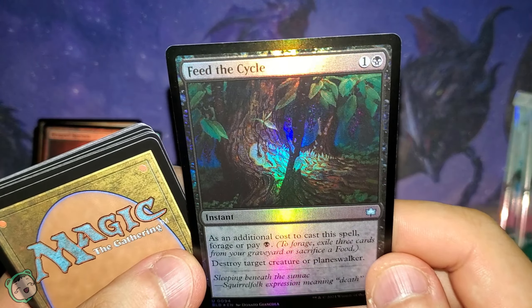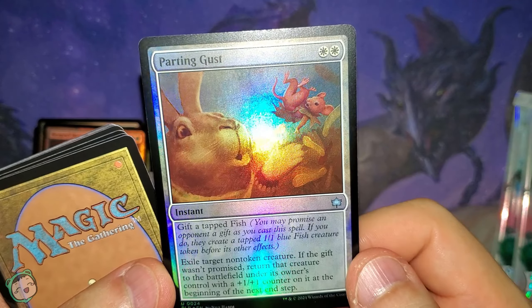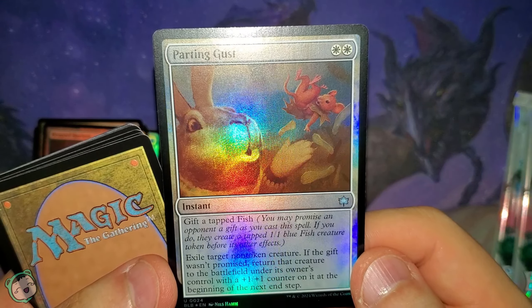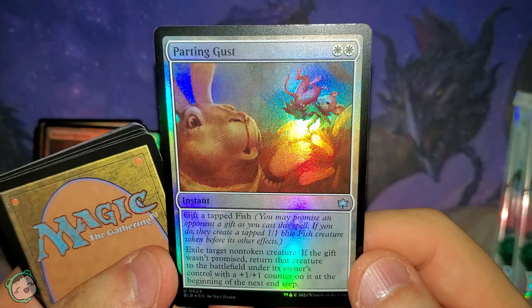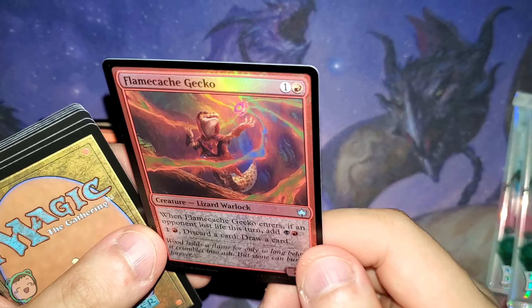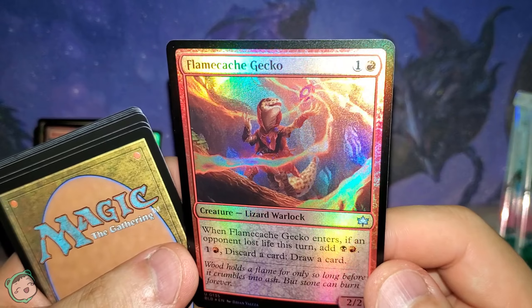Uncommons: Feed the Cycle for one black — that actually looks nice as a foil. As an additional cost of this spell, forge or pay black to exile a target creature or planeswalker. We got Parting Gust for white white. Gift — tap, flash. Exile target non-token creature. If the gift wasn't promised, return that creature to the battlefield under its owner's control with a plus one, plus one counter on it at the beginning of the next end step.